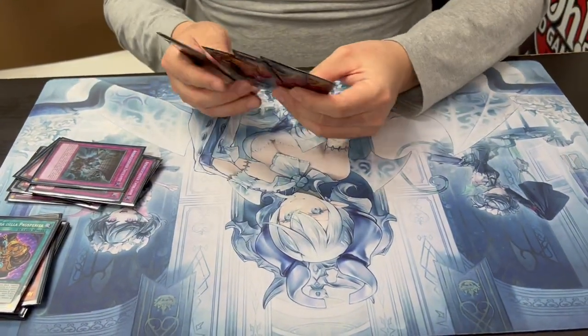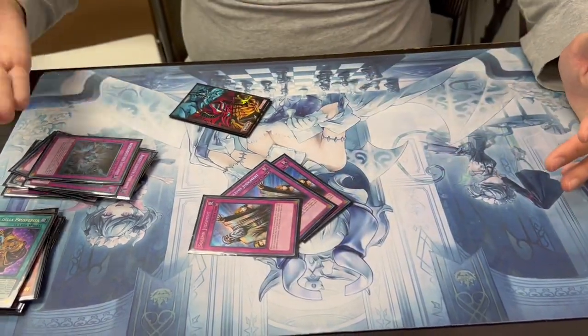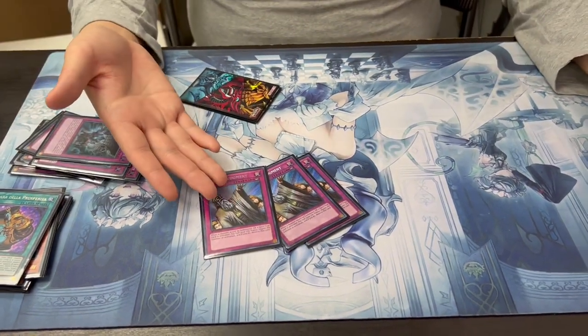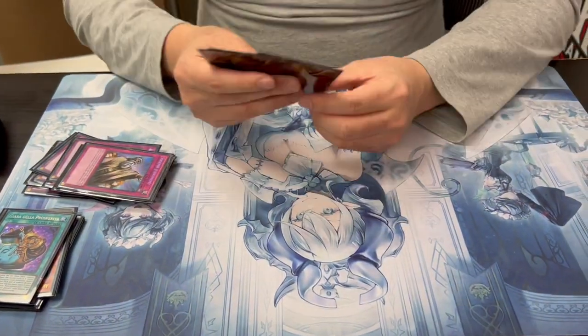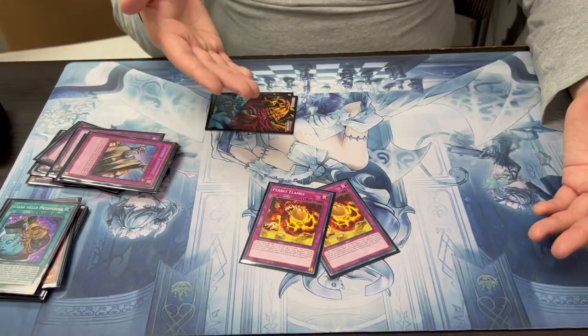Triple Evenly Matched of course - this is the format, you gotta play it. If you go second with this deck you pretty much have to lose if you don't have any board breakers. And because everybody runs hate, you have to have protection. Triple Judgment is good because you're playing Dynomorphia - you want half your life points. This is the only deck that uses Judgment a little better than any other deck. I'm playing Charge as well, why not.